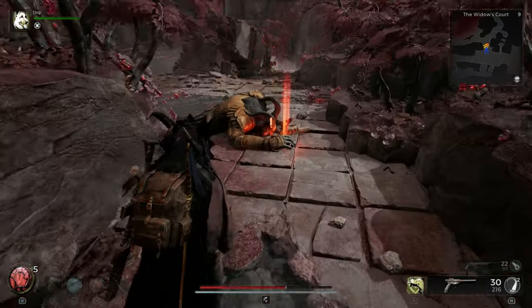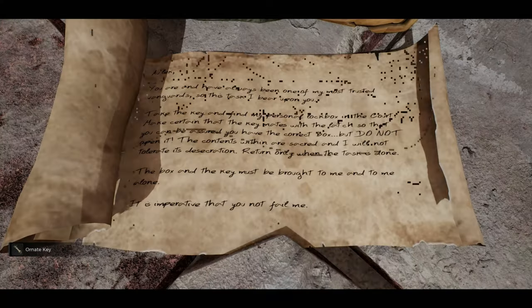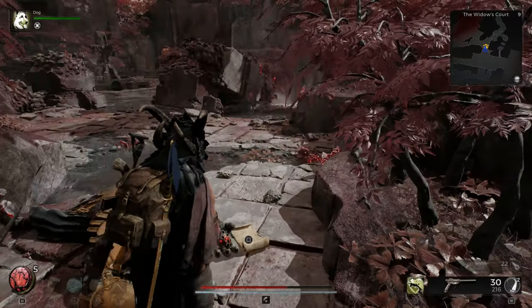In the Widow's Court there are two puzzles that you need to solve, and I'm going to show you how to do it. The first is the ornate lock box. You obviously get a scroll here telling you that this guard needs to look after it.